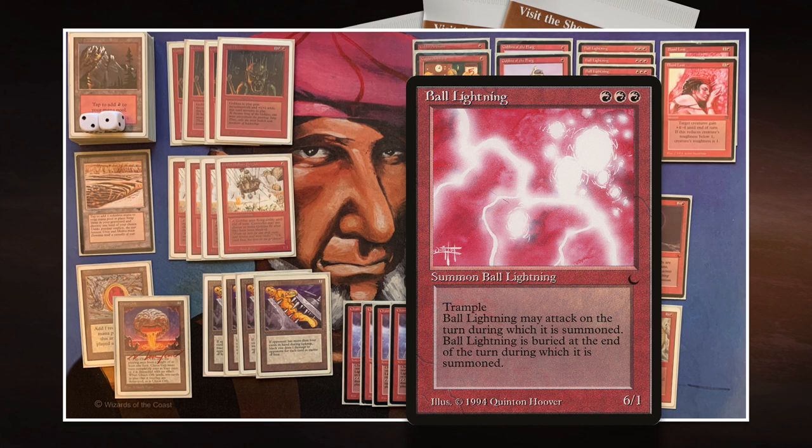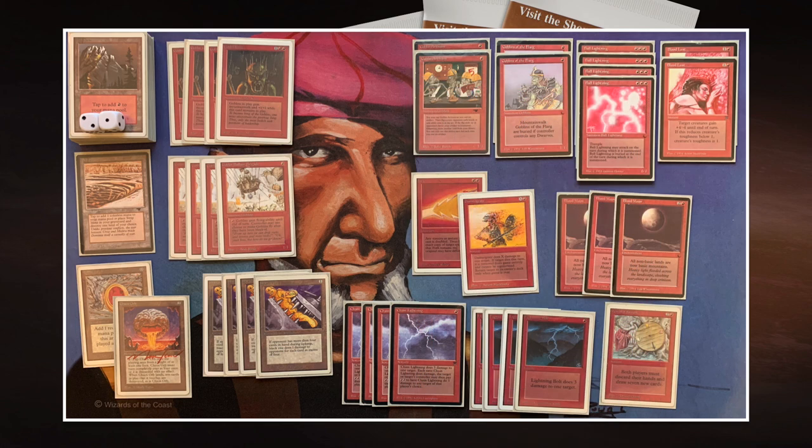That is kind of the dream. I could even Fork that Blood Lust and make it 14 trample damage. I was very tempted to play with green as well — maybe a Berserk with the Ball Lightning — but I was thinking I need to stay focused. The Ball Lightning and the Blood Moon are the main reasons I'm not playing Mishra's Factories. You hardly ever see an aggro strategy not playing Mishra's Factories, but I can kill my opponent's Factory with Bolts, or turn it into a Mountain with Blood Moon.